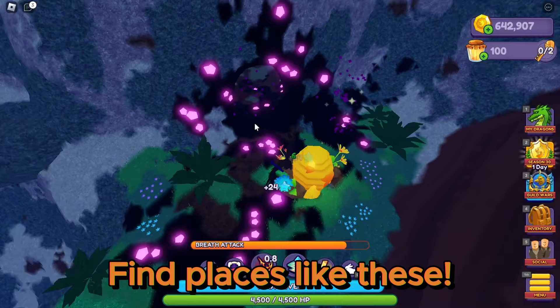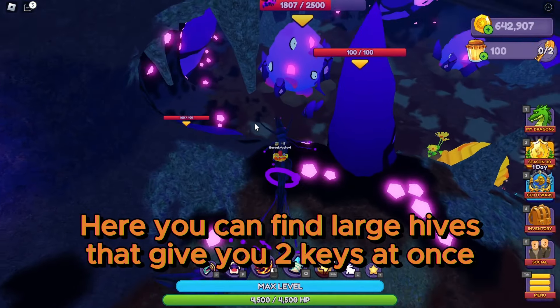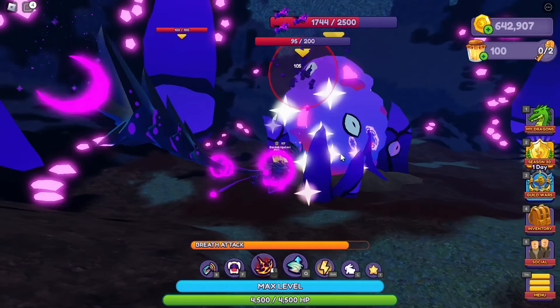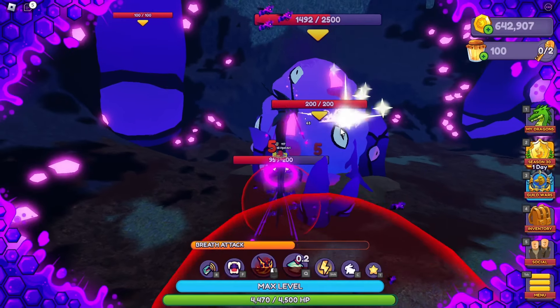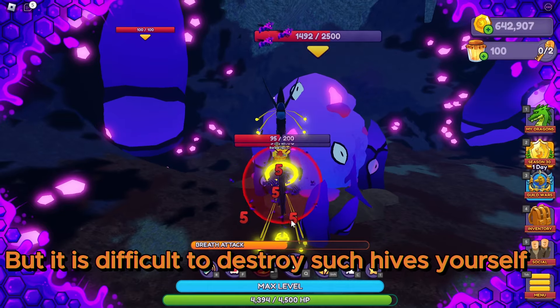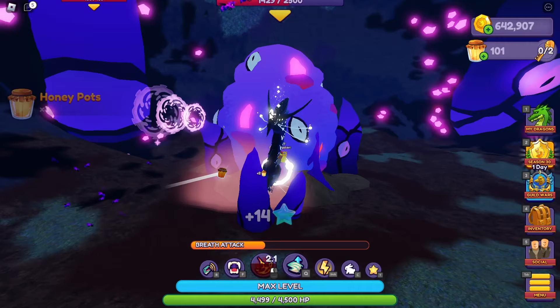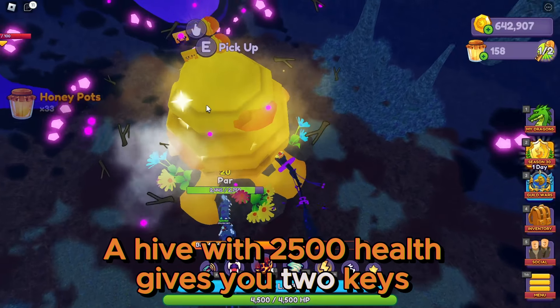Find places like these. Here you can find large hives that give you keys at once. But it is difficult to destroy such hives yourself, because many bees fly out of them. A hive with 2,500 health gives you the keys.